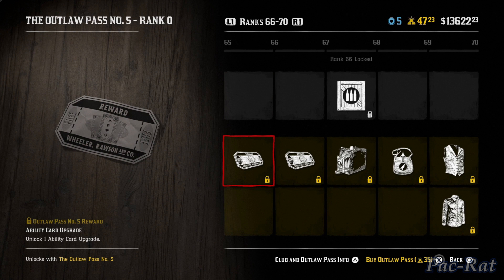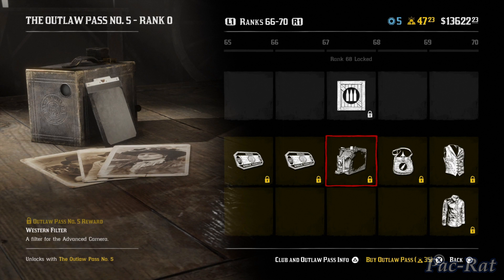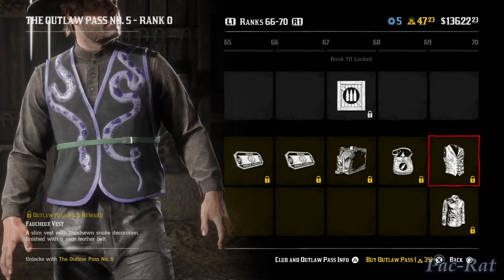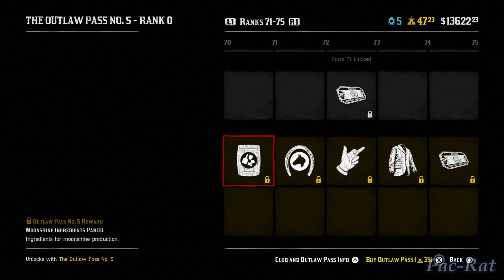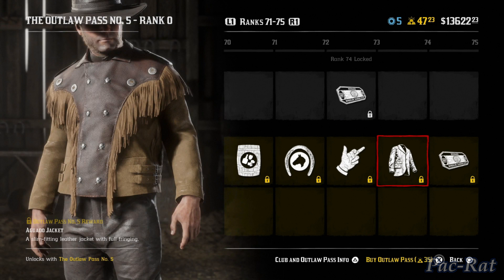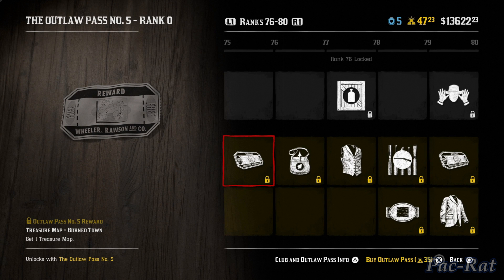An ability card upgrade — you need it. Three more gold bars and the western filter. A pouch upgrade for the revolver — not sure how I feel about that. A vest — it's okay I guess. More moonshine ingredients — those are good. A bushy mustache for the horse — that makes it worth it. An emote — I'm wondering why that hasn't already been in. A jacket — it looks like a trader style jacket and it's pretty nice. Three more gold bars at rank 75 and our first and only treasure map in this pass.